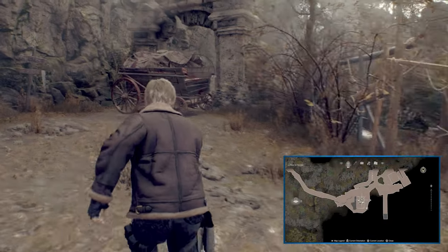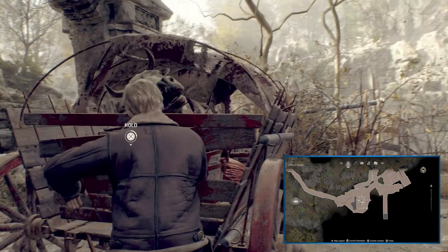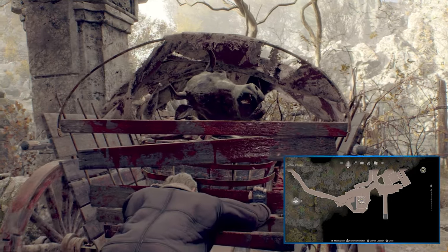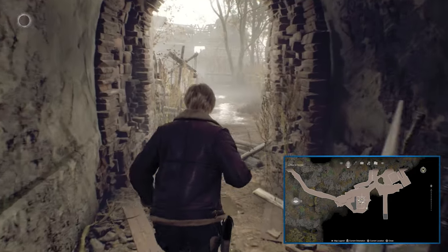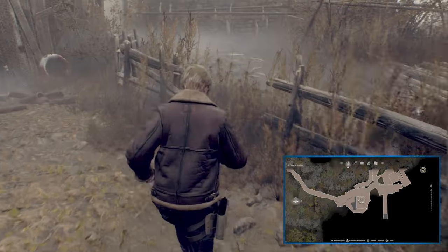Chapter 1's Castellan is at the Lakeside Settlement, just after the Windmill Farm area. You'll know you're close because it's after the pushcart and dodging the falling rocks — you'll go through a tunnel which takes you to the Lakeside Settlement. When you enter the area, immediately head to your right.